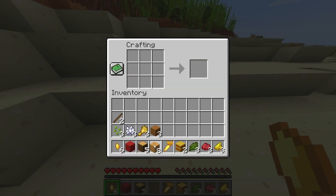The recipe for the market is pretty simple. You're just going to need one red wool, two planks, and five logs.